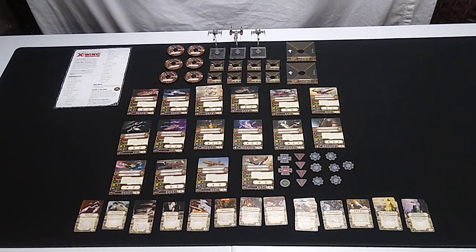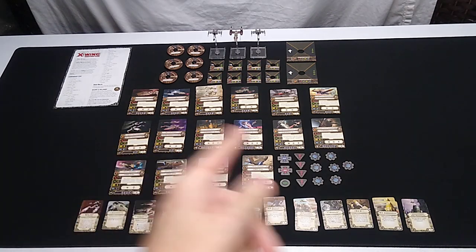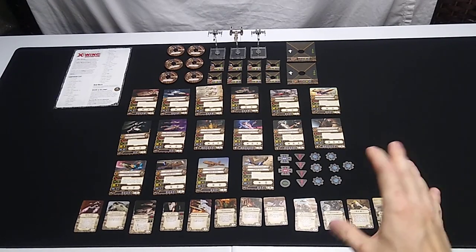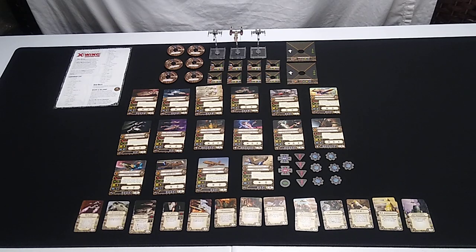You get three ship models — all repaints — and six maneuver dials, a ton of pilot cards, pilot tokens, and some new upgrades. Not so much in the way of cardboard tokens, though — very scant on those. There are no number tokens, which was also true with Wave 5. Maybe the manufacturers were getting the hint that players were getting swamped with those little number tokens.